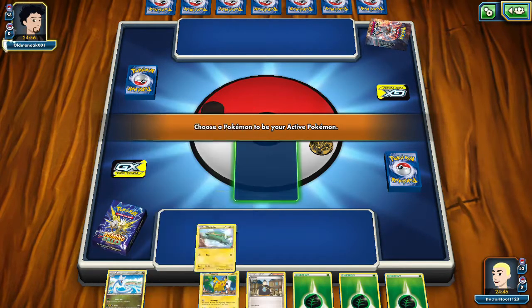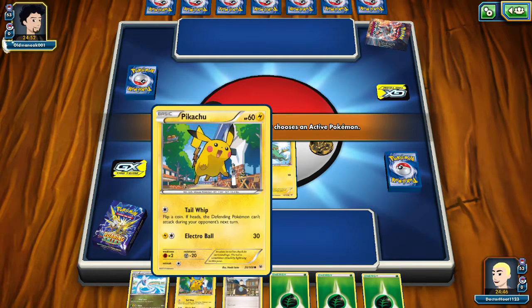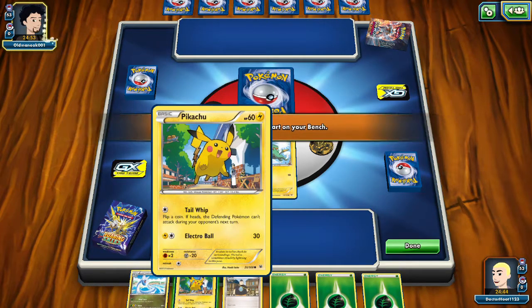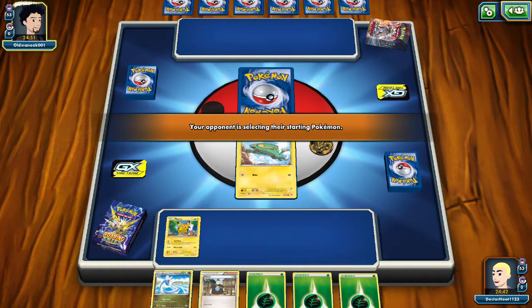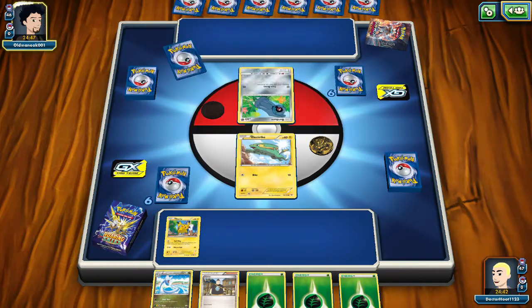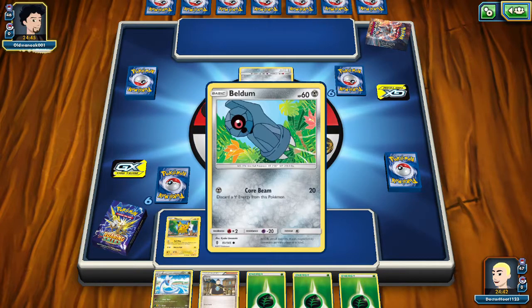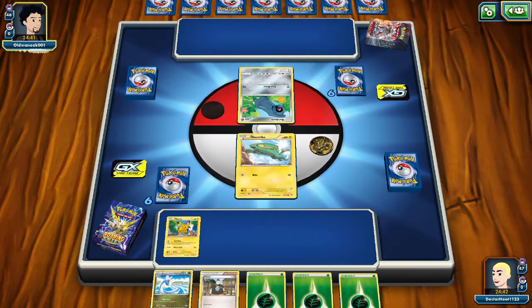Dragonair, okay — let's try him. And then a Pikachu. Tiena is going to come into play and we really need some electric type energy. Too much green energy, but we've been over that. He can bite with leaf energy, so not the worst.